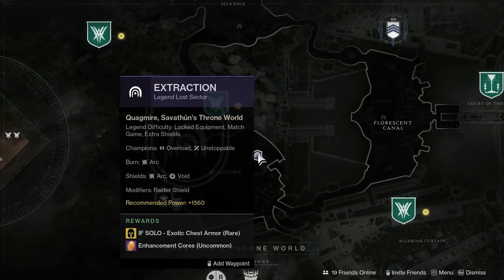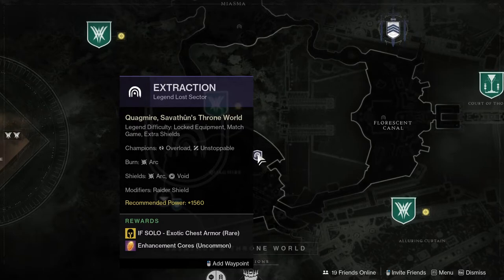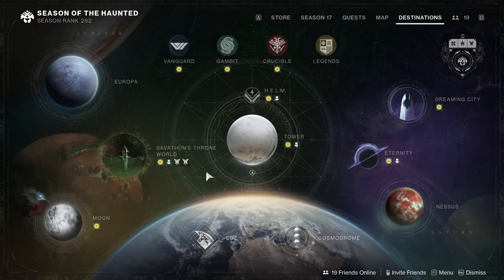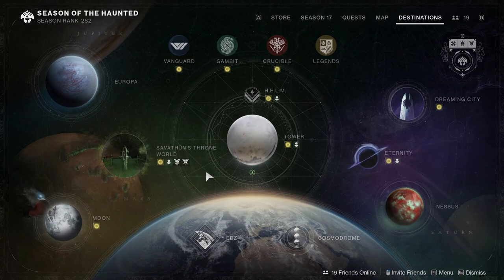It's an exotic chest from Extraction. I might skip this one — I'm not a fan of Extraction. It's not hard, it's just time-consuming because you have to stand on two platforms to open a door. So yeah, I'm gonna skip that one. Let me know what you guys think, follow me with the links in the description below, and I'll see y'all later.